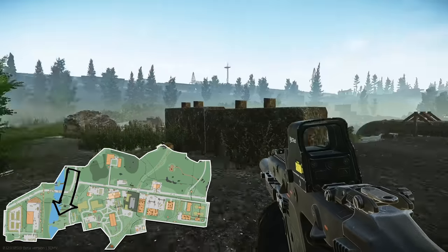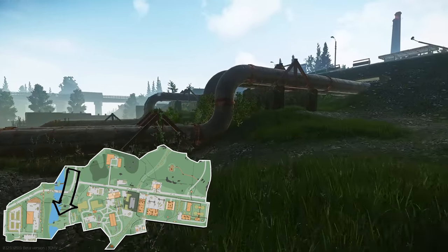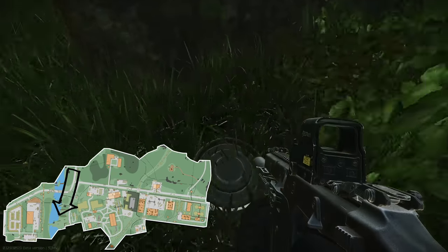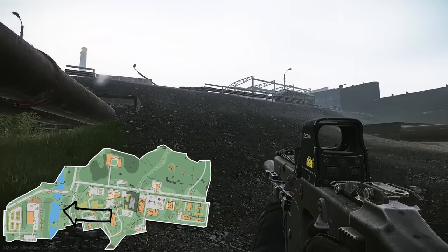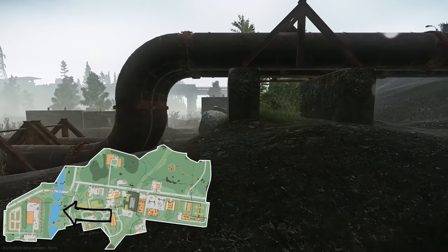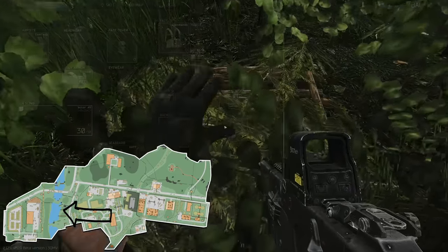Our first hidden stash is located on the road to Customs side of the map, near the RUAF extract. Down in the low ground where the water is, there's a pipe, and underneath the pipe in the bush is the first hidden stash. The second one is located just next to that pipe — go up to the next set of pipes and through the middle gap, and in the bush you'll see the wooden hidden stash.